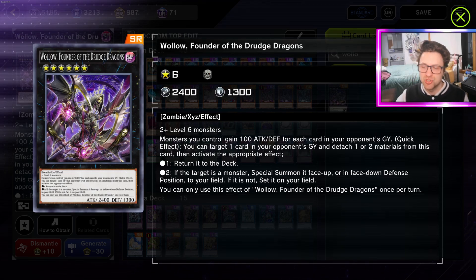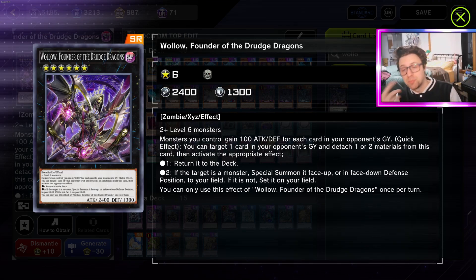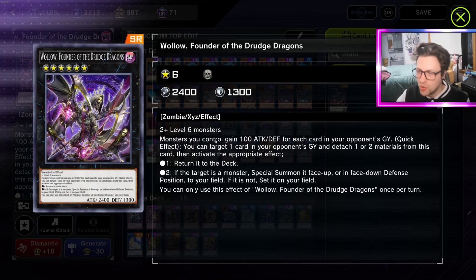The reason Wallow is so good is it just needs two Level 6s, so you make it with either Magician Souls, summoning DMG, make it with Apprentice Illusion, or you can make it with the Bestials themselves - two Level 6 monsters. You can draw, gain attack for each card in your opponent's graveyard, and quick effect: target a card in your opponent's grave, detach one or two materials from this card, and activate the effect.